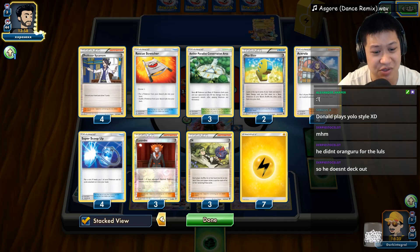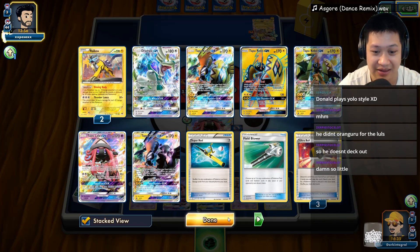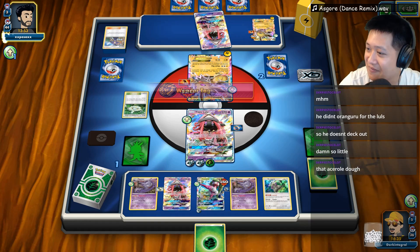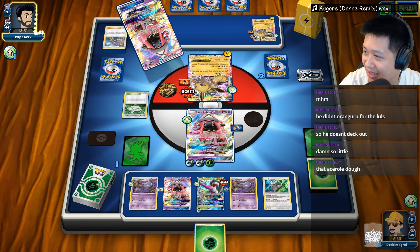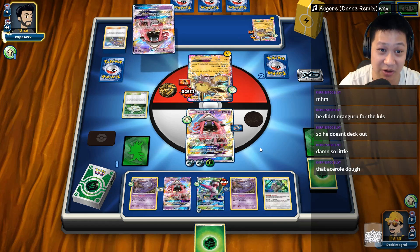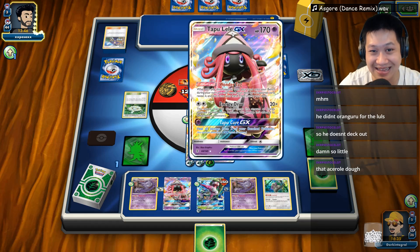He might have all three Lysanders in here — I don't see any Vs Seekers. I think he just hasn't replaced it with Guzma yet. It's tough. Taking a look over here back at chat. He did a Kangaroo for the drawers — so he doesn't deck out. I have very little cards left, he has very little cards left too.